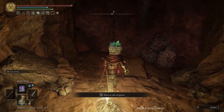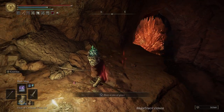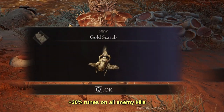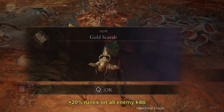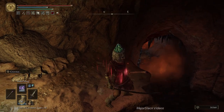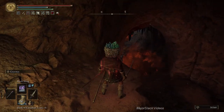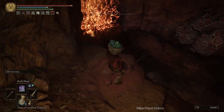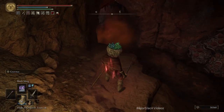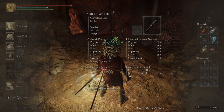We are here in the Abandoned Cave for pretty much one reason: the Gold Scarab Talisman, which will allow us to make 20% more runes on all enemy kills. This is going to be a big part of your farming gear. This place is full of rot — maybe not as bad as the Lake of Rot, but pretty close — so we want our best rot gear on.